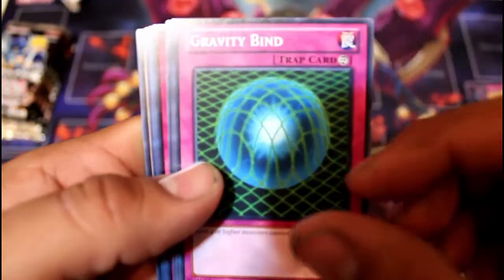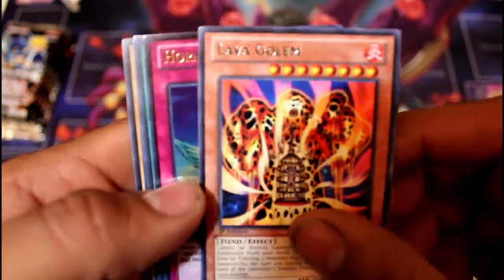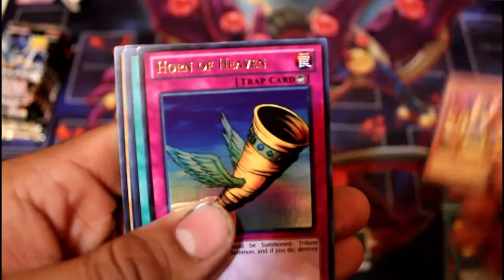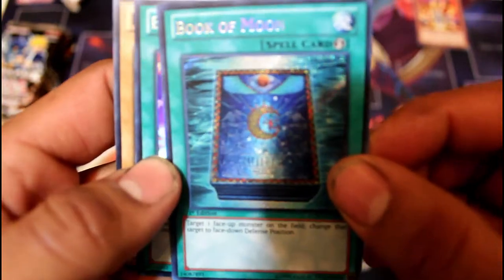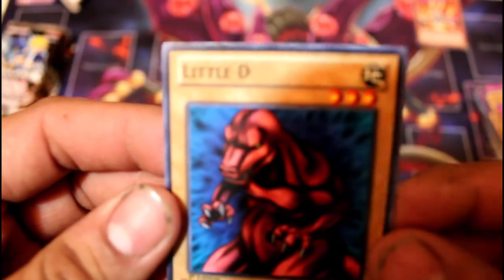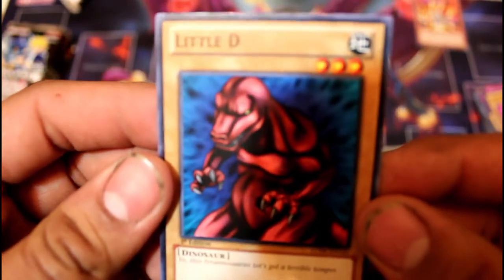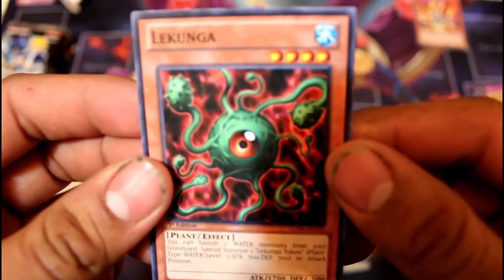So far, no dice for what we want. Spell of Pain, Gravity Bind, Hinotama, Lava Golem — this is a good card, it's going up in price. Horn of Heaven, Book of Moon in Secret, Elegant Egotist — good for the Harpy deck — Little D, and Lacunga.